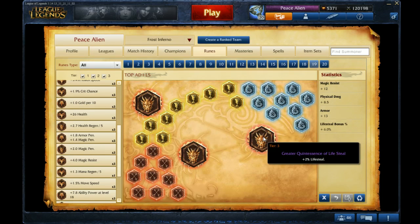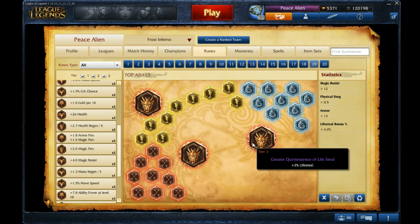You can run Lifesteal Quintessences if you want to stay in the jungle to keep you in the jungle a little longer. If you gank a lot, you should probably get AD Quintessences as it helps you deal more damage. AD Quintessences can also work if you're just farming the jungle as it helps you clear it as well. Either way works.